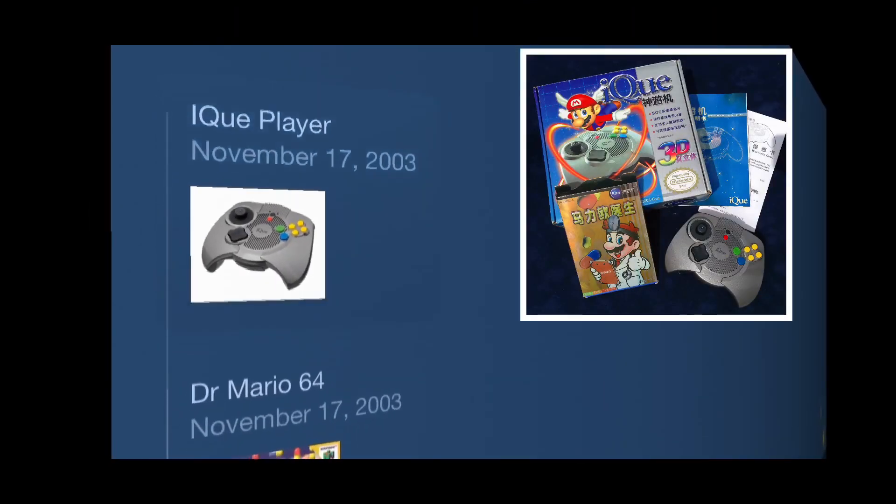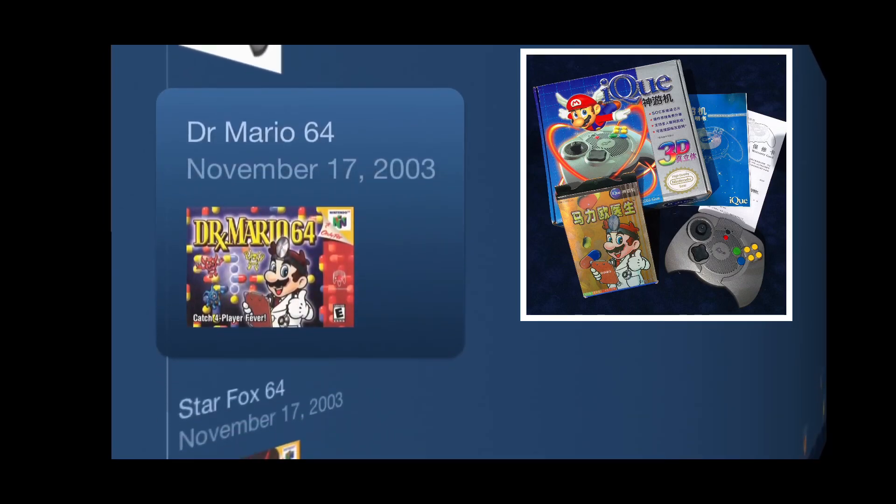Included with the console was the iQ card. This came preloaded with Dr. Mario 64 — a smart choice in my opinion for a pack-in title, and obviously this was the best-selling title. Alongside Dr. Mario 64, there were four other games at launch.